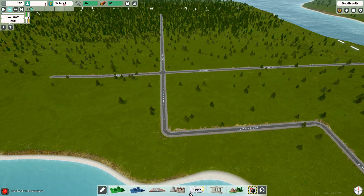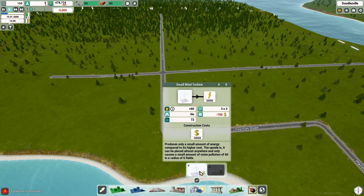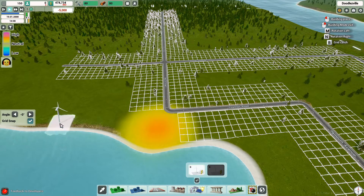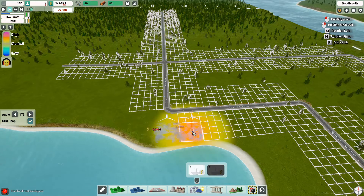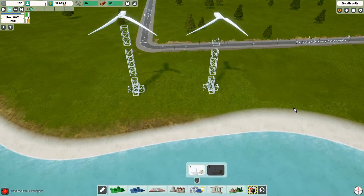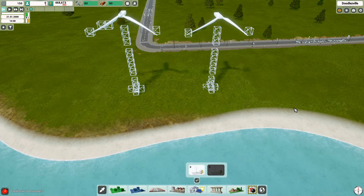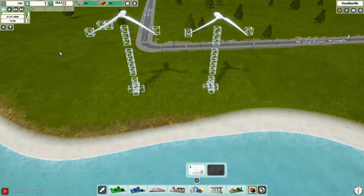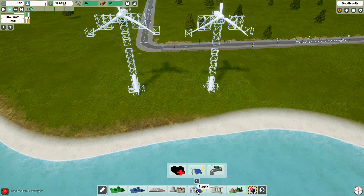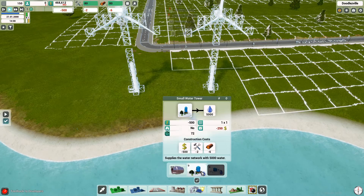We need electricity. At the moment all we have is a small wind turbine, so we'll place one — actually two, because it's amazing how much they use. They also have to be built first; they don't appear automatically. We also need water, so we'll put in a small pump and water tower and get it covered.